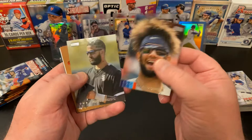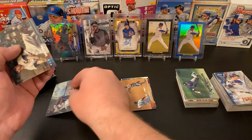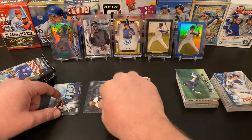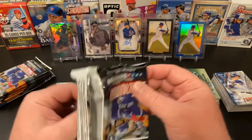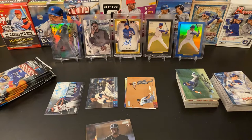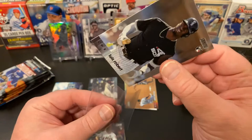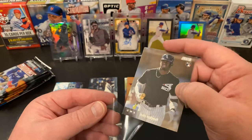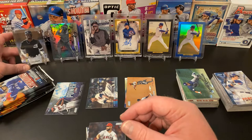We have got Lourdes Gurriel Jr., Nomar Mazara, Paul DeJong, and an Eloy Jimenez Power Zone — very cool — and a Bob Feller Hall of Famer. One of the cool things they did this year is all the inserts are turned backwards. They do have some image variations in here too. And we got the big dog right on top — Mr. Luis Robert! Let us freeze for a moment — I am going to put him in a penny sleeve. That is a nice card. I already opened one hobby box of this and didn't get any Roberts.